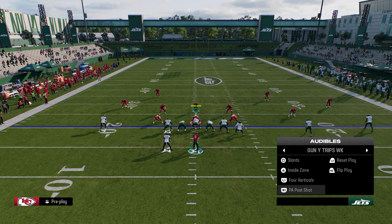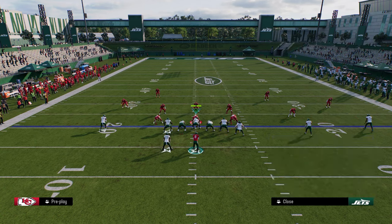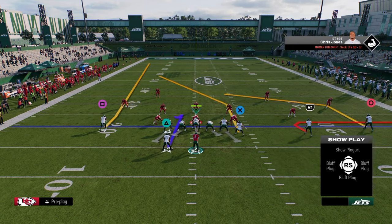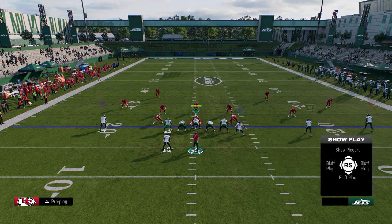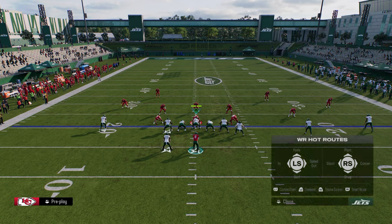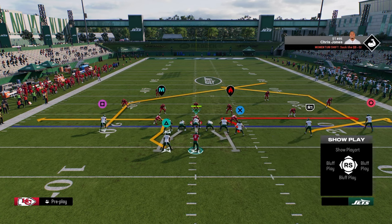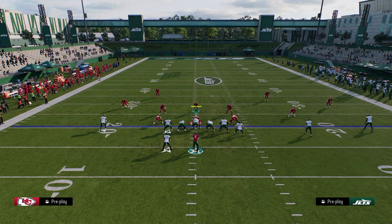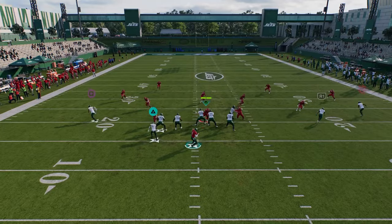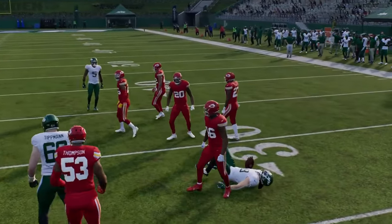One of my favorite plays this year is out of tight end whip. The reason I like tight end whip is because of really unique routes, especially this outside guy. I like to stem the outside receiver up to about 15 yards, then flat this outside guy, flat our solo, and streak our running back. This is a very horizontal concept, and what makes it so good is this zig gets into a really soft spot against basic cover three, cover four, and cover two.